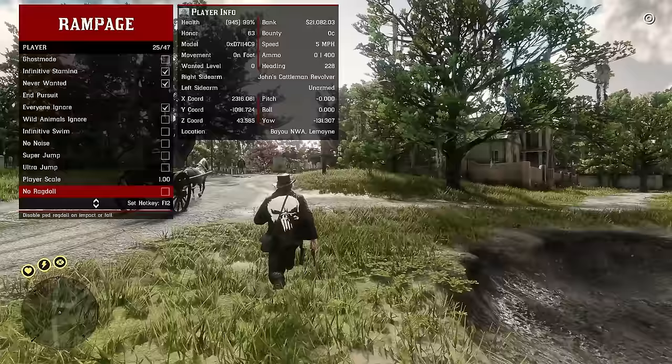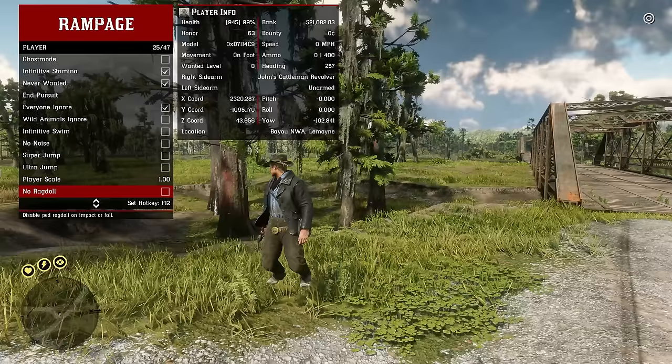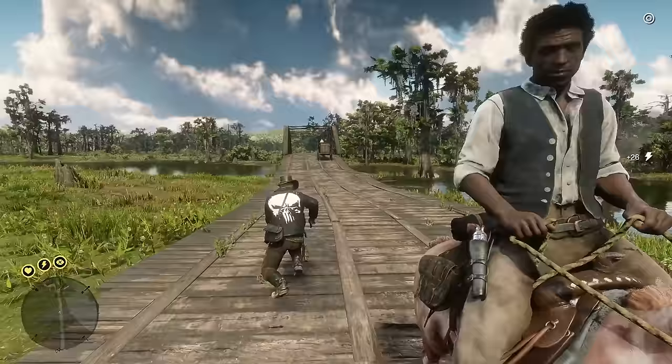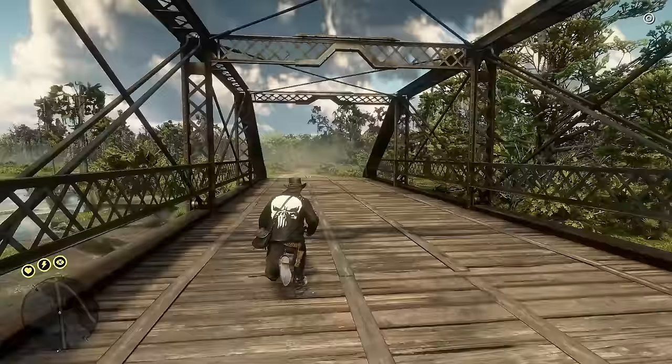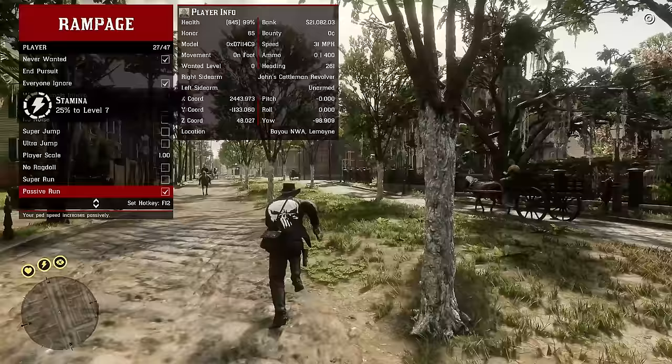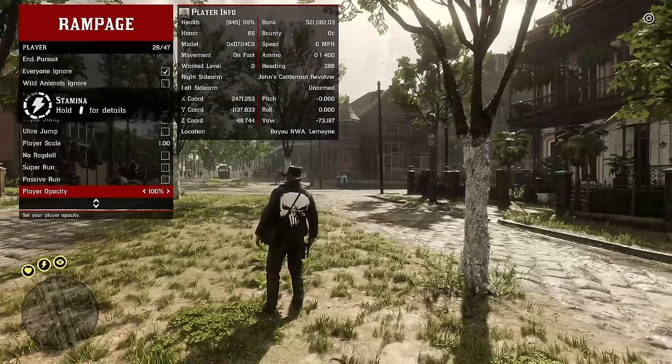You can disable ragdoll so when you get knocked over by an explosion or fall off your horse, it won't trigger. Super run lets you run really fast — Arthur's legs look a bit broken though. There's also a passive run which passively increases your head speed. Player opacity lets you look like a ghost if you want to.